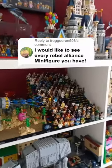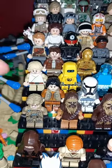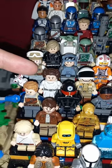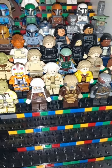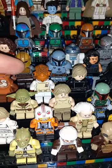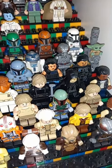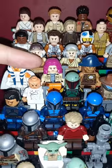With Rebel Pilots out of the way, let's take a look at our other Rebel Freedom Fighters. Starting with Ezra from Rebels, then Iden Versio — well, eventually. Princess Leia, Captain Antilles, General Dodonna, Luke Skywalker and Han Solo in their ceremony outfits, Guile from Return of the Jedi, Lando in Han's outfit, Cara from the Mandalorian — though this is a bit later than when she was fighting for the Rebellion — and Fulcrum and Sabine Wren.